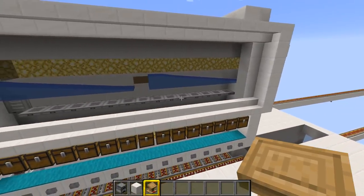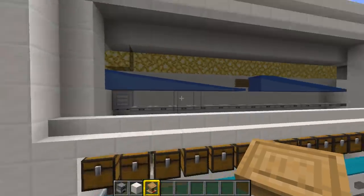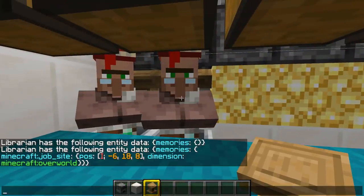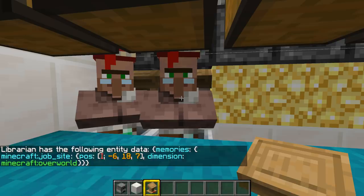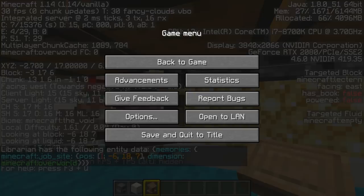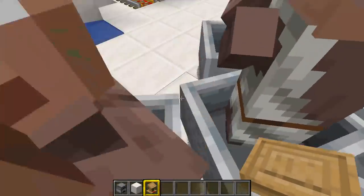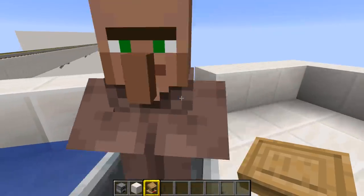So we'll throw this guy in. Because he's the only one within 48 blocks of here, now he's within range we can put the lectern there and he's now going to associate himself with this lectern. Just to show you again - data get entity - he's now associated with minus 6, 18, 7. And if we look at the lectern and press F3 we'll see we're looking at block minus 6, 18, 7. So now you've got to do this with all of them. Long and laborious, yes - absolutely essential nevertheless.